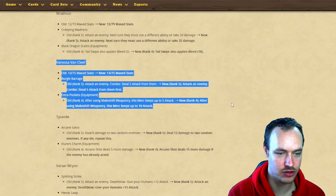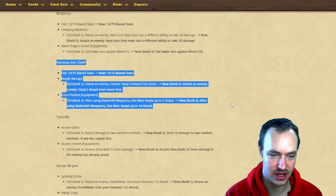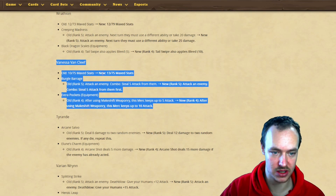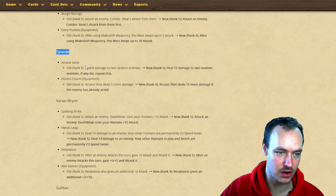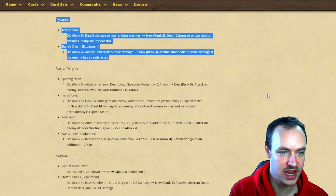Vanessa's Extra Pockets: after using Makeshift Weaponry, this might keep five attack, now going to keep 10 attack. She could have 26 attack for a red unit after using Makeshift Weaponry, but you do need to steal the attack first, so I don't think she'll still see much play.